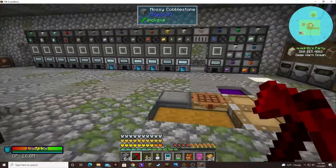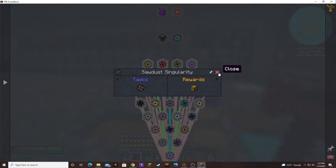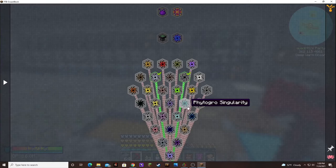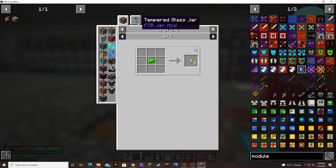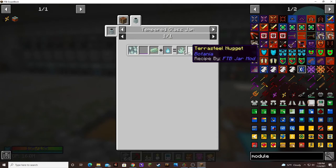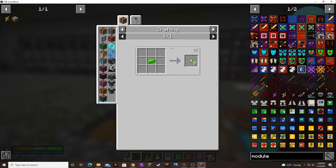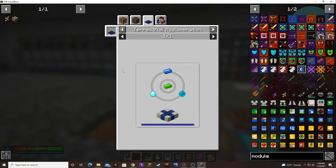Some of these look really interesting — we need to get into Botania. Because one of the things is Tearsteel Nuggets. You can make that in a tempered glass jar. Yeah, we need to get into Botania for that.